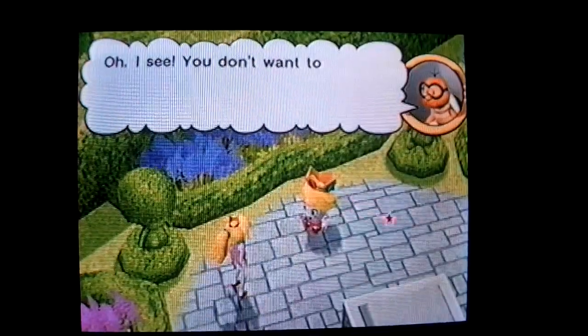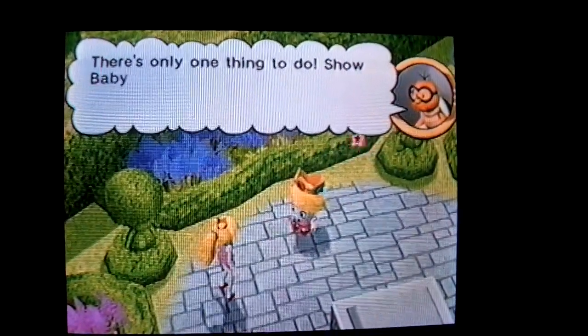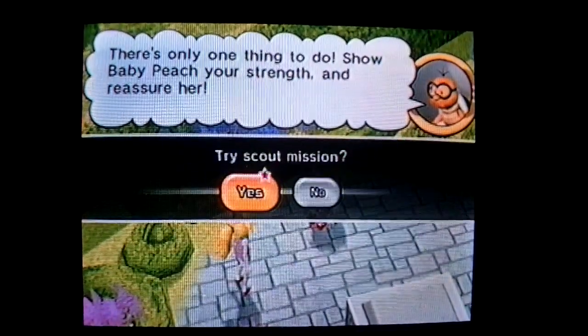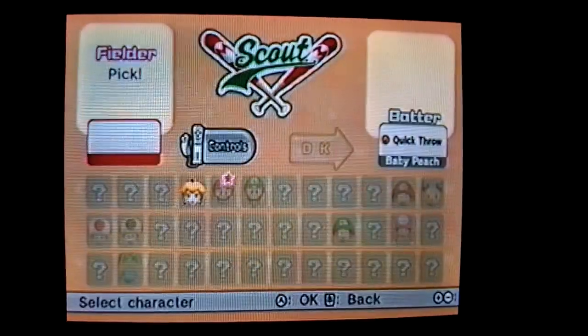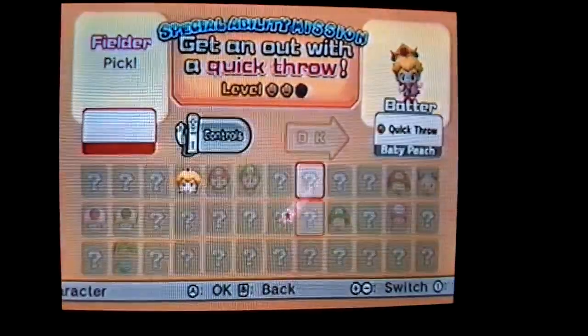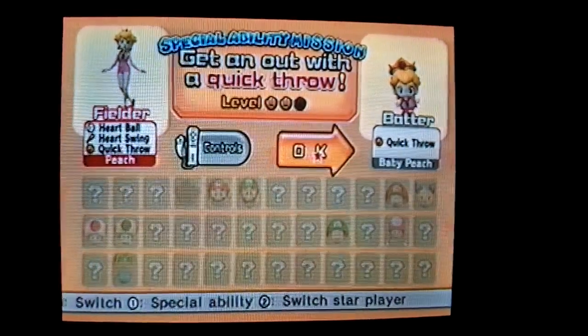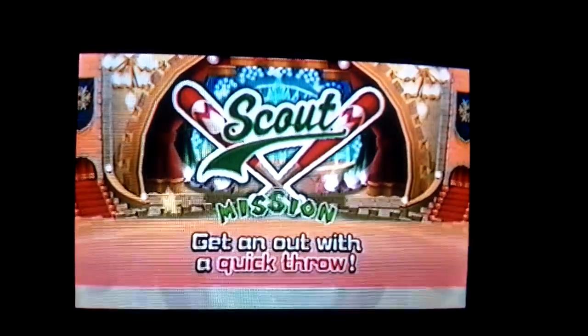Oh, I see. You don't want to go outside because it's scary. There's only one thing to do — show Baby Peach your strength and reassure her. This is a bit ironic. Select a character who can perform a quick throw. Well, that's pretty self-explanatory. Scout mission: getting out with a quick throw. Seems pretty self-explanatory.